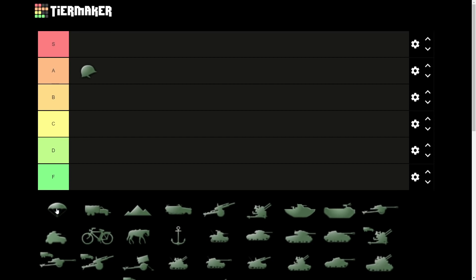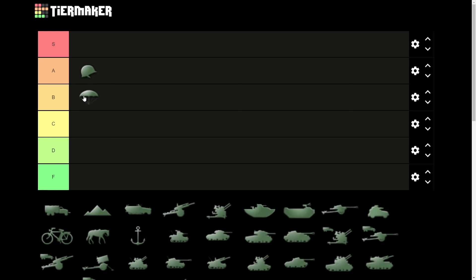Paratroopers are a little more spicy. In order for them to be useful, your division has to be all paras with whatever support you want. You can use them for speedruns. For most countries it takes an extra research to get them. I'm going to put them as B because they're not available to every country, and there are massive downsides — they can get encircled very easily. So keeping them at B.